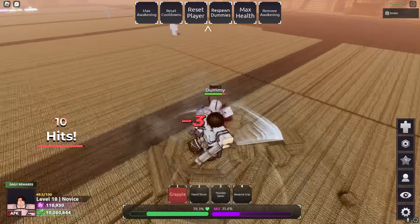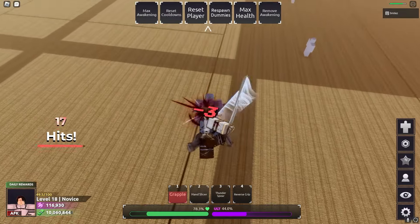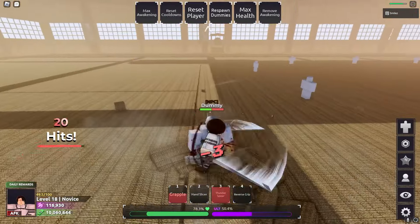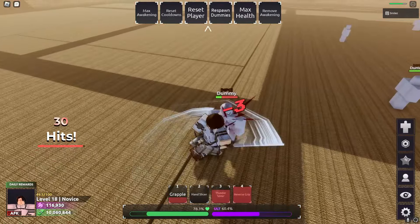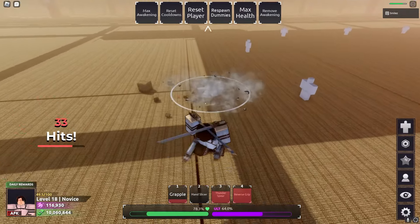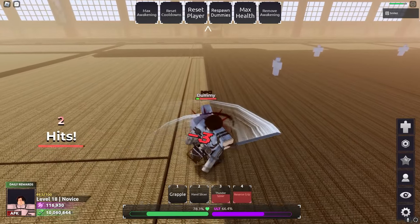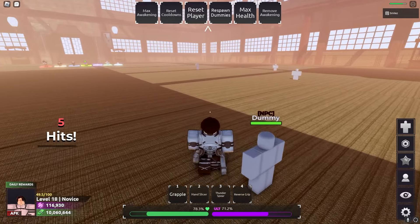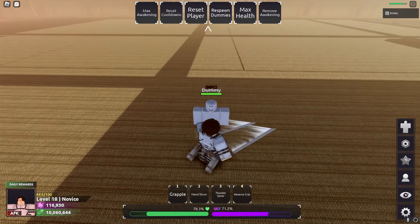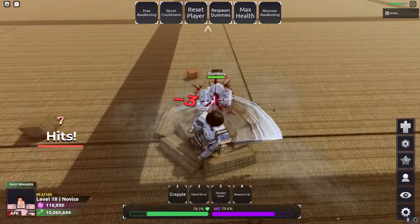Grapple. So every skill you land is a combo extender, bro — it's a combo extender. Let's try to use Thunder Spear again and see if I can hit him on the ground. Yeah, you can, but you gotta use it in the air.